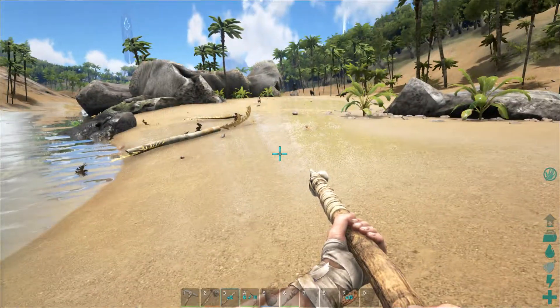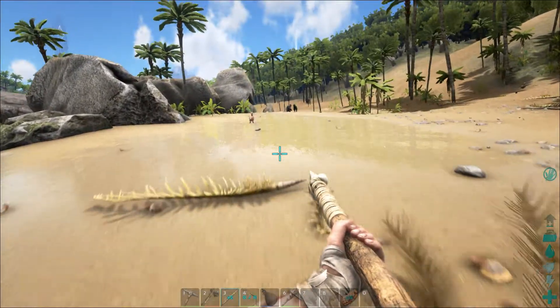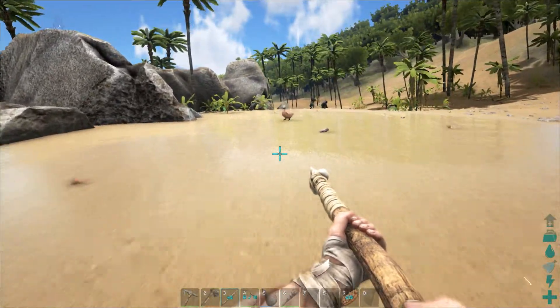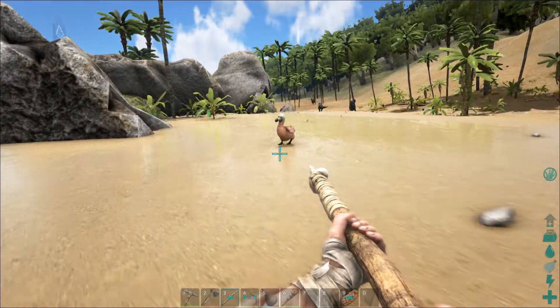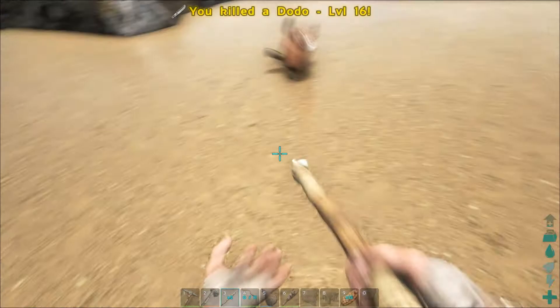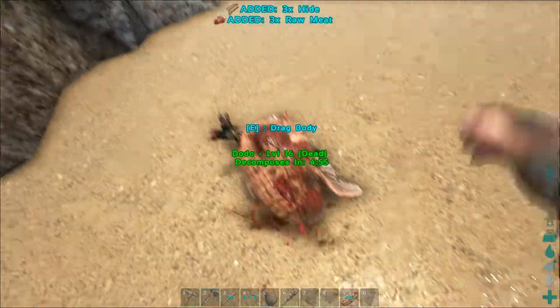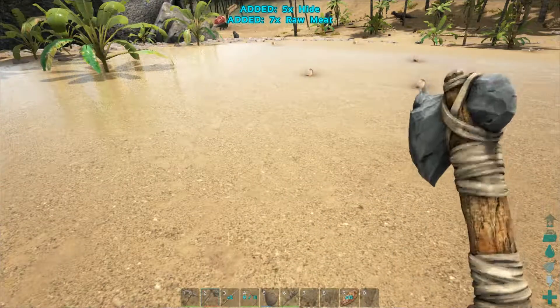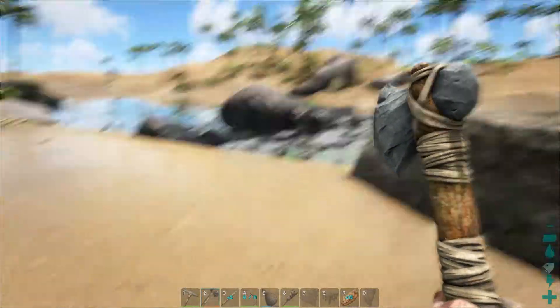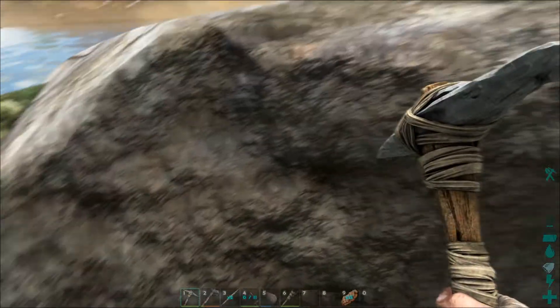I see dodos and a couple more of the headbutt dudes over there. I do see a monkey — he's pretty interesting, you can ride those, it looks really cool. That might give us the hide that we need. I think we need a little more stone — go ahead and gather that.